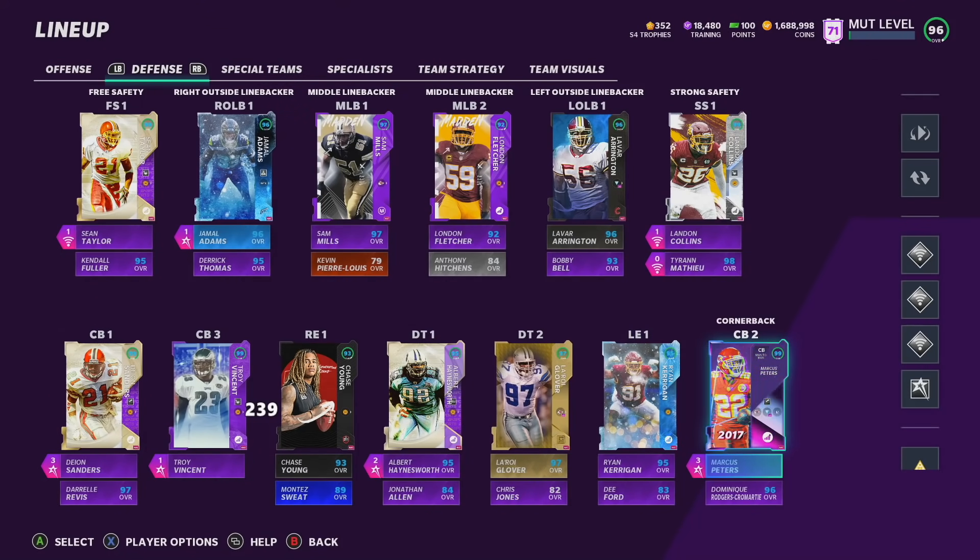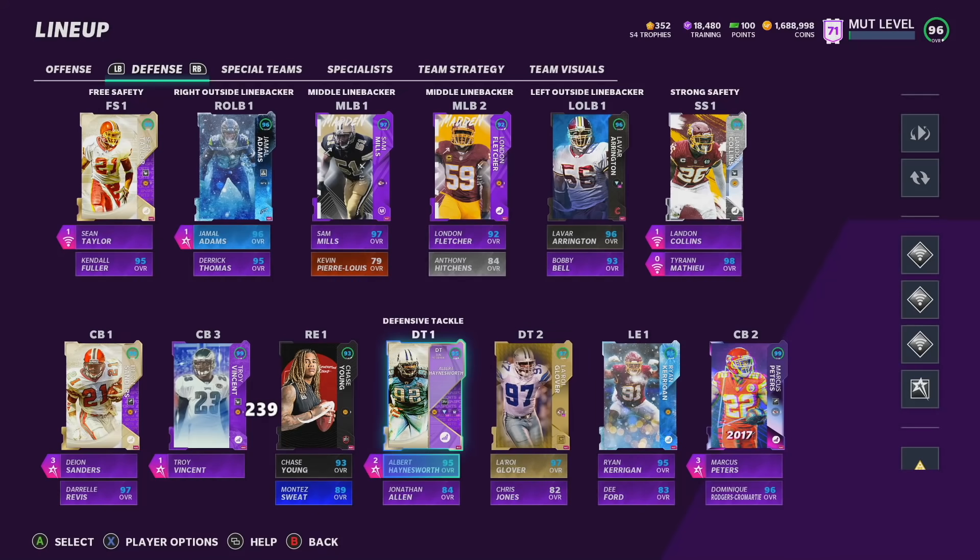Darrelle Revis has big potential for an upgrade, and we also have DRC down here as well. Up front on the defensive line we have Ryan Kerrigan, LeRoy Glover, Albert Haynesworth, and Chase Young. The only guy that sees the field is Albert Haynesworth — I have Inside Stuff on him for 2 AP. I would use LeRoy Glover but Inside Stuff on him is 3 AP unfortunately.